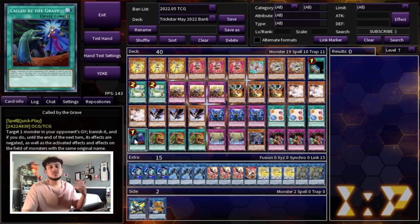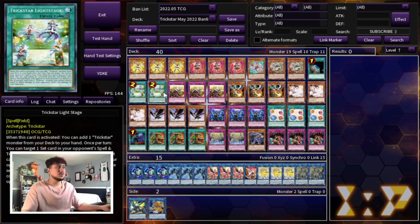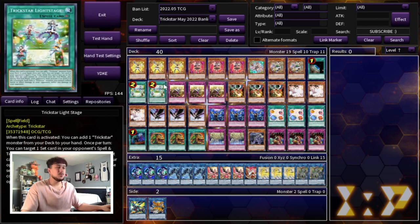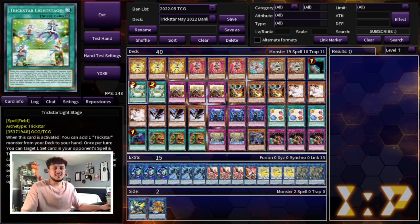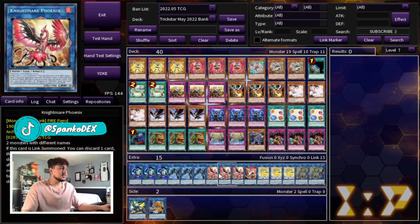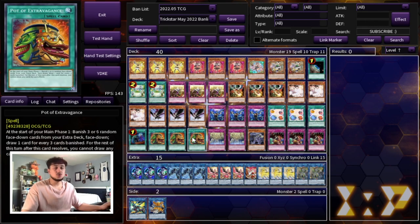We're playing one Call by the Grave — it's just an insane card, you can't not play it. And three Pot of Extravagance. I did want to play Crossout, but I noticed this deck doesn't really lose to hand traps that hard. You have Licorice to dodge Veil and Imperm, and DD Crow doesn't hurt you that much. Ash can hit Candina and Light Stage, but that's really it. So one Call by the Grave is enough, and three Extravagance gives the deck consistency — you can play all the monsters you need at three and just draw two cards for free. Going first, this is insane.